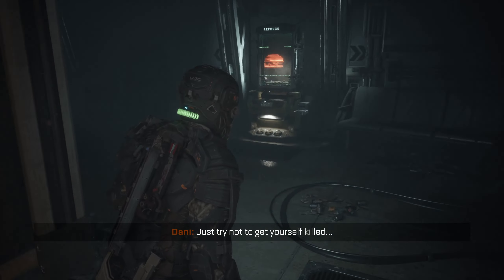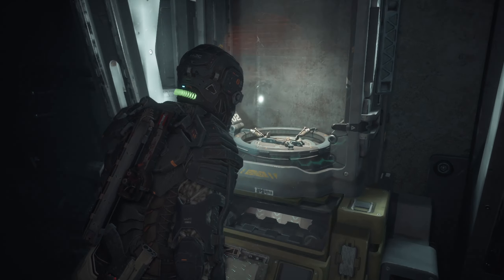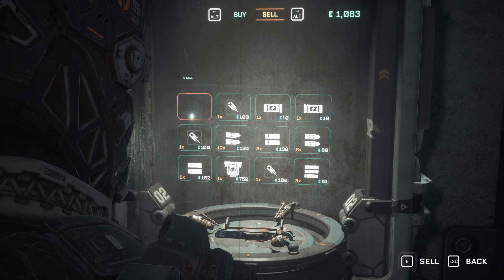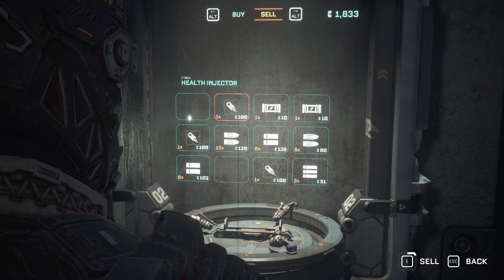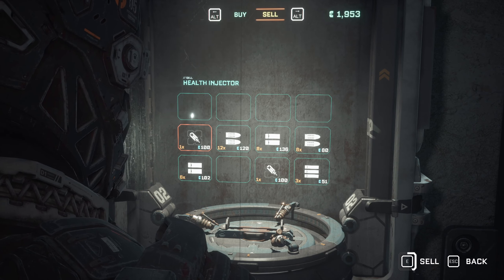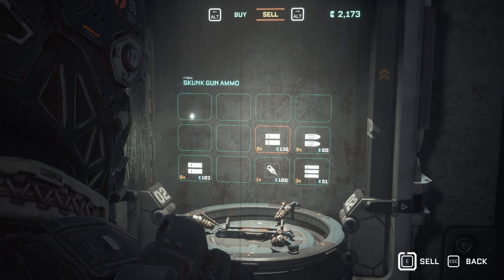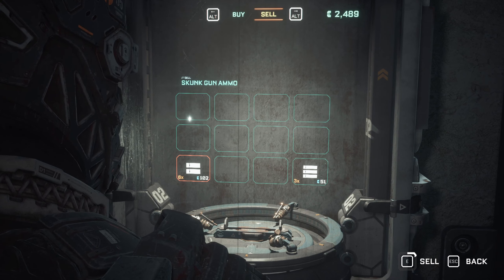There's the fabrication station that we wanted. We're going to sell everything as always. That pristine decoder is worth a whole bunch. Health injector, grip battery packs — the grips have been really great for us. All of this is going to go because we could afford one of the big upgrades for the grip.